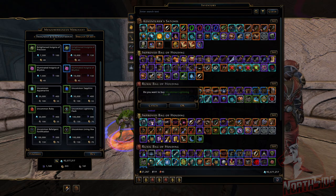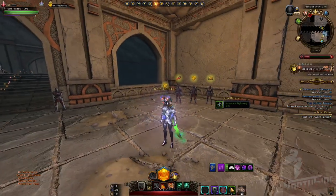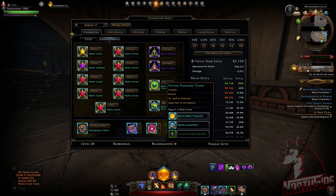Equipping all three enchantments will increase damage by 10%. So we're going to buy this uncommon Lightning Flash. This is the new weapon enchantment, and we are going to upgrade it together now.